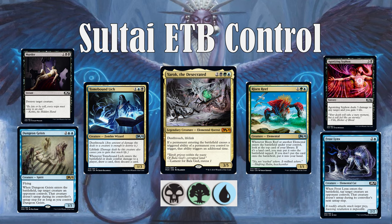Sultai also gives you the best availability of removal in the format, I think. Murder is a nice clean 3-mana to destroy any creature. But you also have stuff like Agonizing Siphon, which is a nice tempo life swing. It can also burn your opponent's face for those last points of damage, so it's a nice reach in that sense.